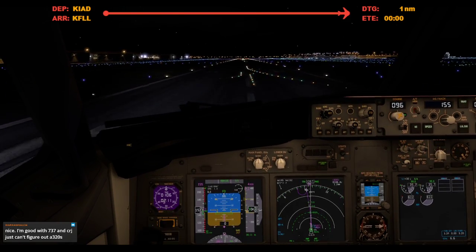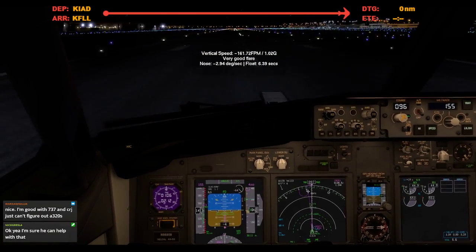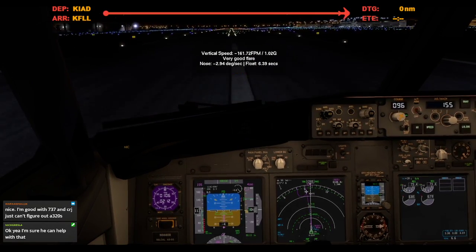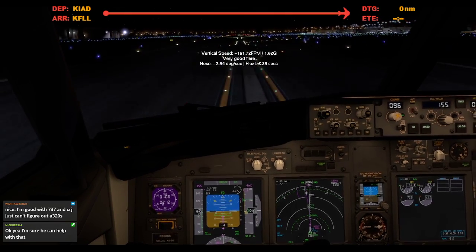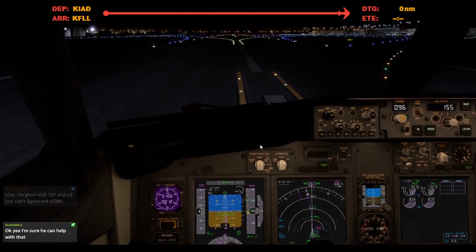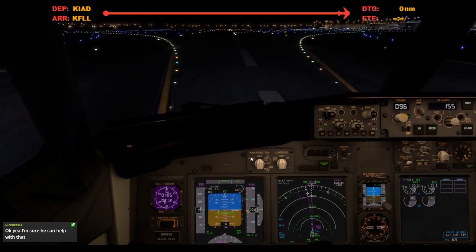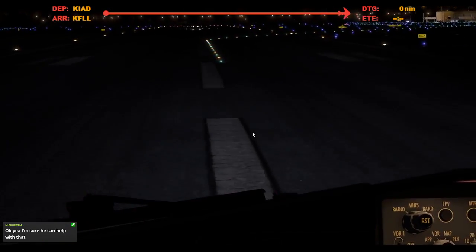Yee! Alright, not bad at all. We're down. Reverser is engaged. And let's go manual braking, reverser stowed, keep it rolling. 80 knots. Alright, where are we? Hey, welcome to Fort Lauderdale. I guess we're going to be here.